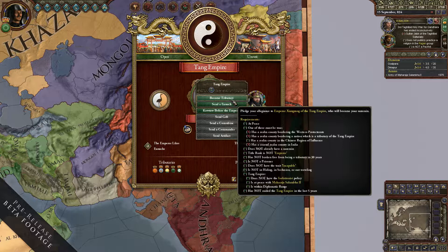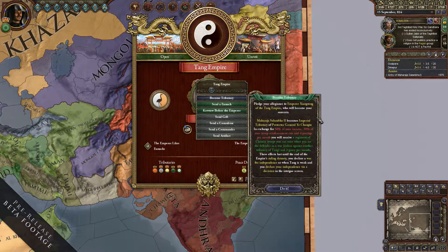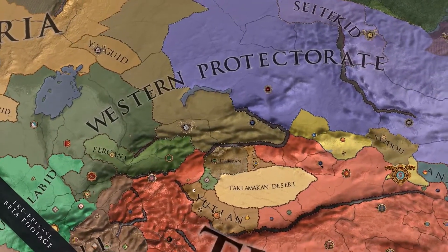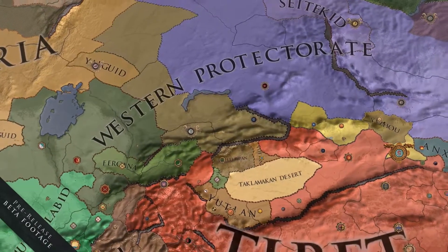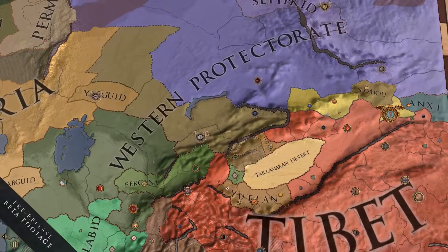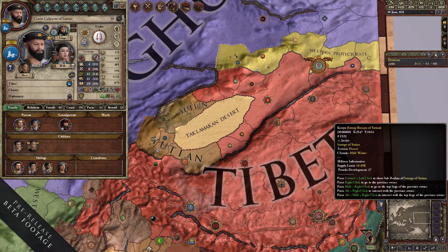You can preempt a full-scale invasion by being a tributary of the Emperor or having a peace treaty with him. The Emperor himself will not hold conquered territories — it will be the governor of the governorate tasked with pacifying the West. Unlike the Mongol or Aztec invasions from the Sunset Invasion DLC, there are ways with Jade Dragon to make sure you are safe. You'll also get cosmetic content including Tibetan portraits, Chinese portraits, Chinese music, and other improvements.